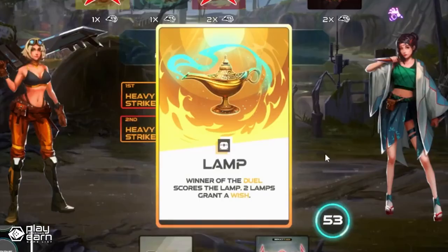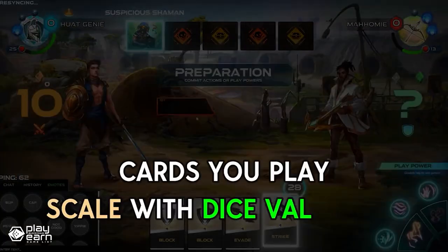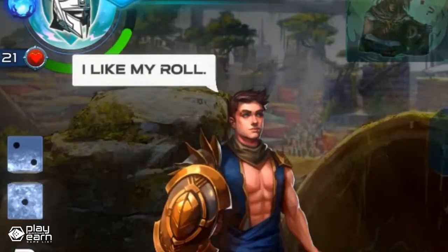Half Wish also features a unique river mechanic that affects both players every turn. The river is a set of cards that are revealed one by one and can change the rules of the game, such as adding new effects, modifying costs, or triggering events. You have to be ready to adapt to the river and use it to your advantage.